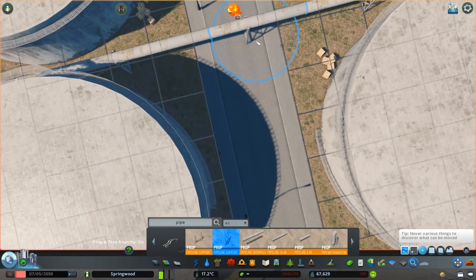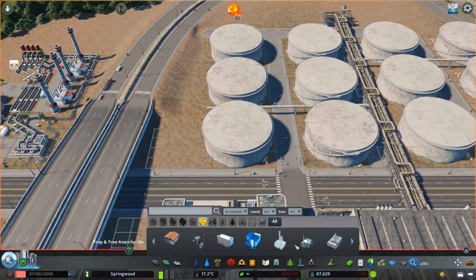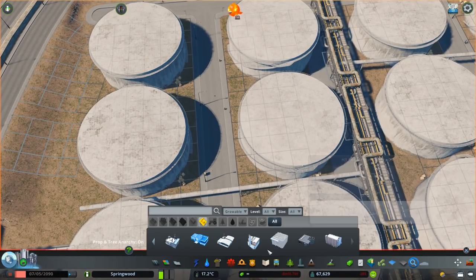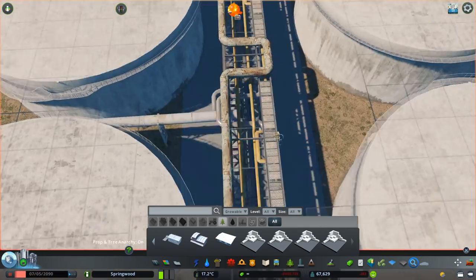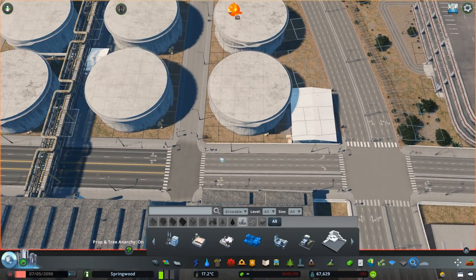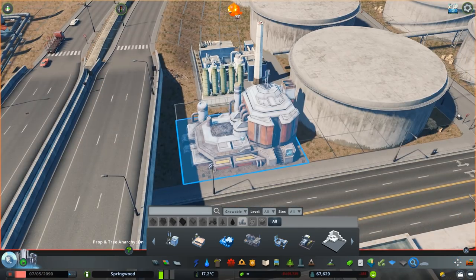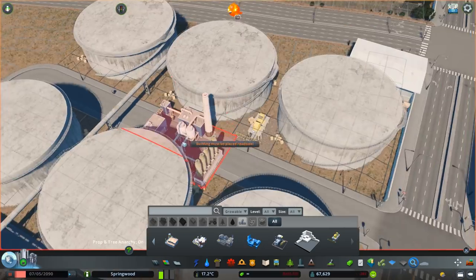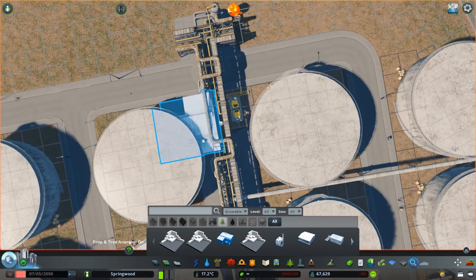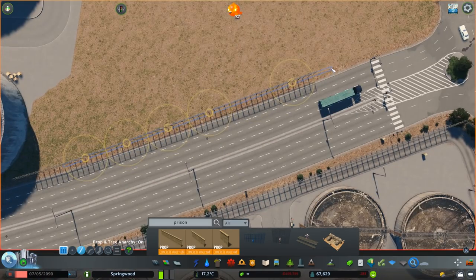Definitely need some sort of power station. I was actually really close to putting in a power station instead of this water facility, but I kind of wanted to hold out a little bit longer. In the LA region, most of the power comes from a natural gas facility that is pretty far away from the actual city — I want to build something pretty similar. It won't be until I actually build the outskirts of Springwood that I will do that. But let me know — I'm thinking natural gas, I think it'd be really cool.